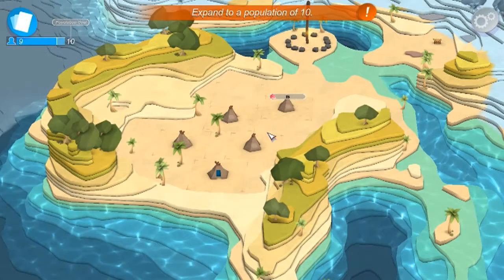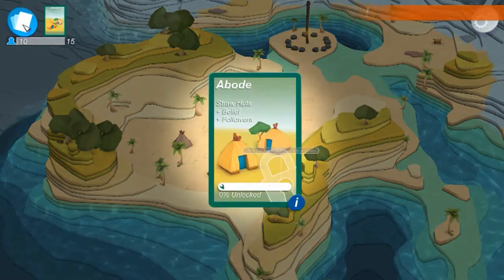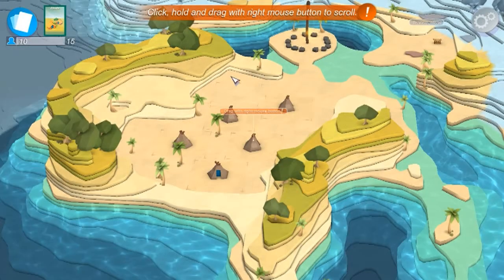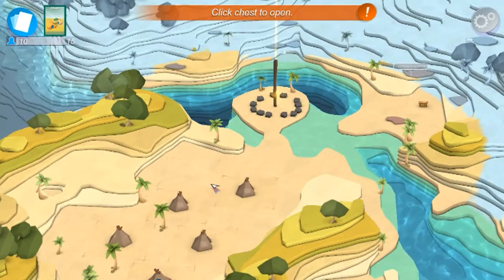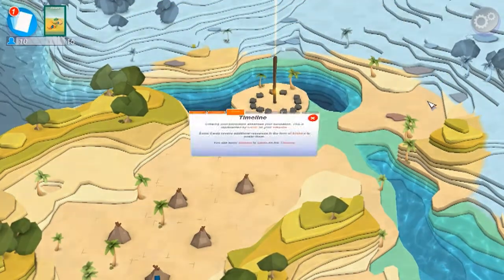So once that one goes in — ding! We reach the population of ten. And there we find one of the new cards. Well, it says new cards — they're new designs, basically. And they do actually look rather nicer than before. This card needs stickers to activate, like before.